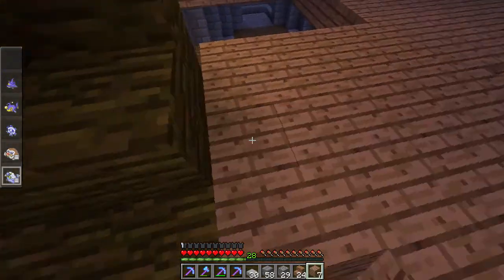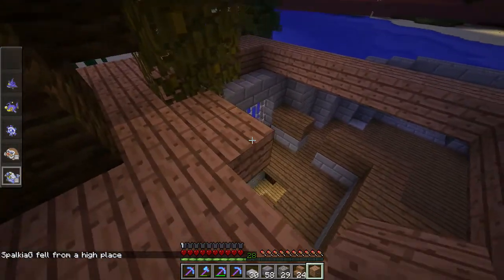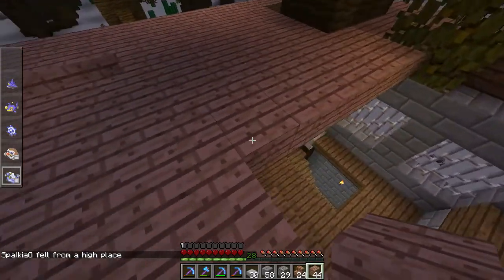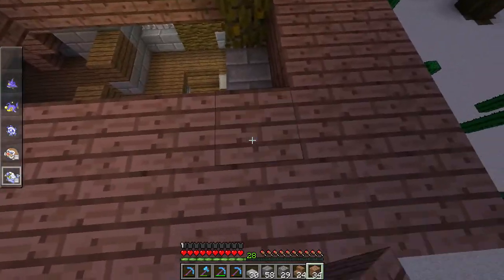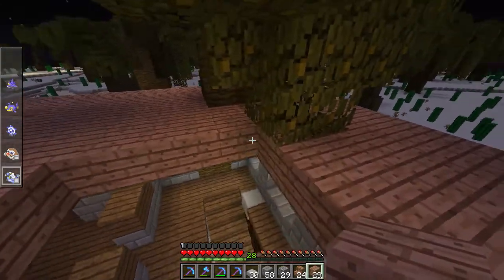Yeah, I think actually for this top part I'm going to do something different. Instead of having solid walls along the top, most places want better ventilation. And what I'm going to do with that is make the top parts be like fence posts inside. After another block or so of it, I think. That'll work. That's not going to be seen anyway, so that works for me.